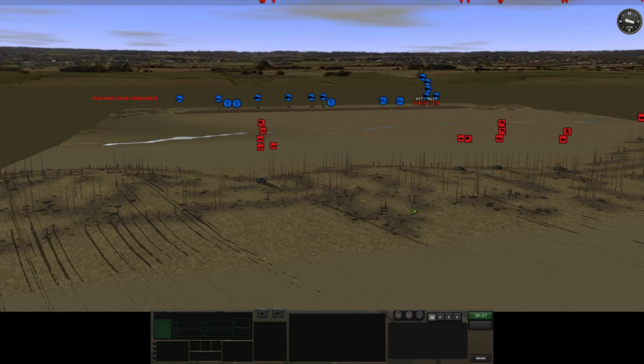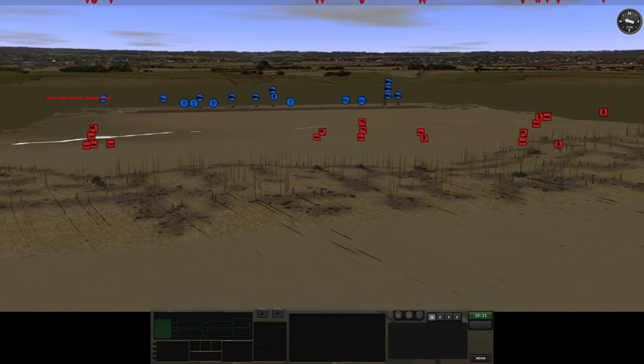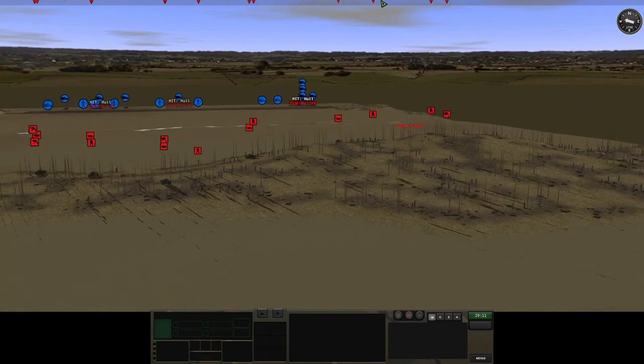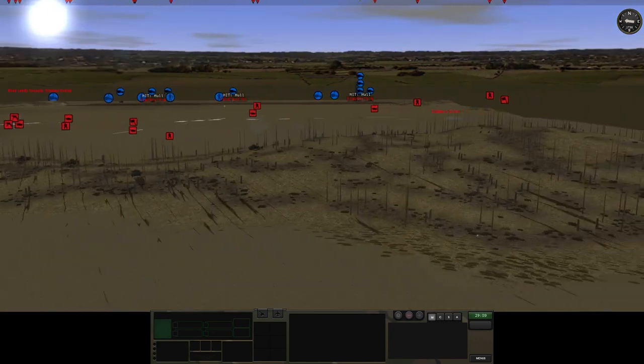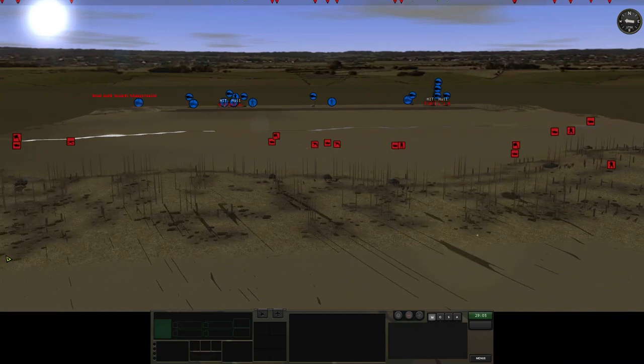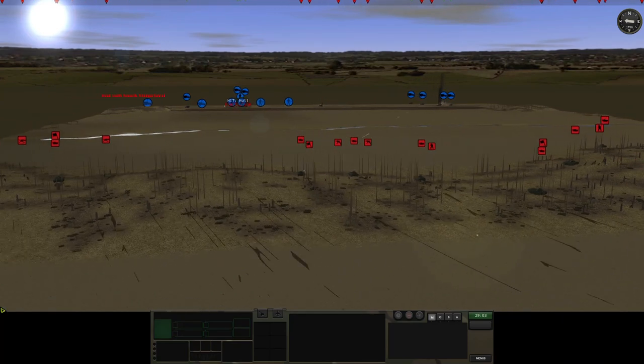Americans aren't just going to be a target. Once the convoy is being destroyed, they'll be sending in counter-attacking reinforcements. And that's 1982, so if there's tanks, they'll be Abrams or M60 TTS — tank thermal sight-equipped systems.